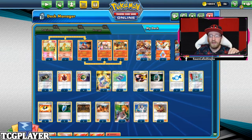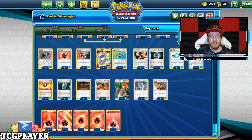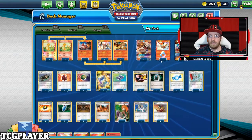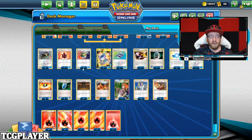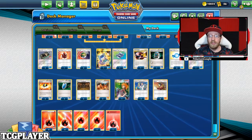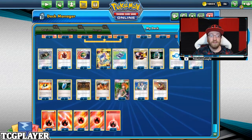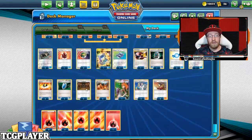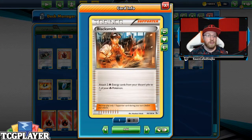Then we go to 32 trainer cards. We have two Fiery Flints to have a nice flow of energy in hand so we can discard it for the Welder itself — you want energy in hand for Welder. One Fire Crystal, four Nest Balls to get the basics we need, two Pokegear 3.0 to get to supporters, two Pokemon Communications, three Rare Candies to evolve right into Charizard, one Rescue Stretcher, four Ultra Balls, and two Versus Seekers to bring back supporters we've used.